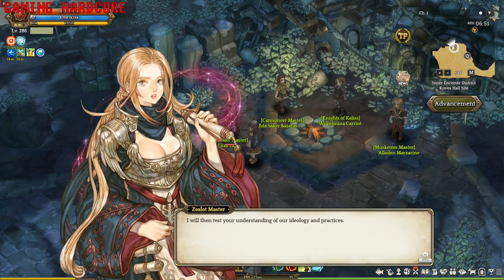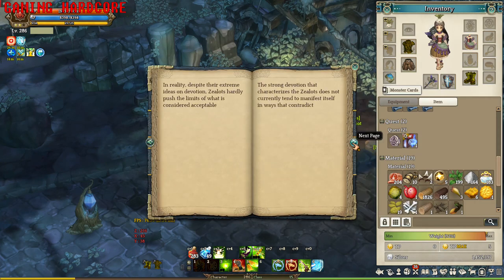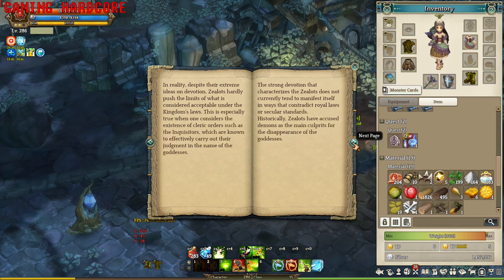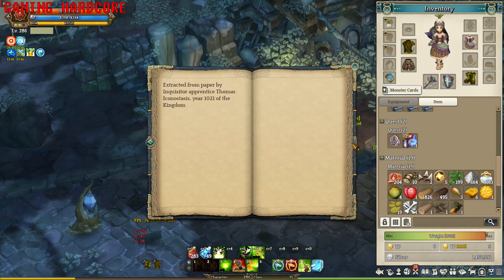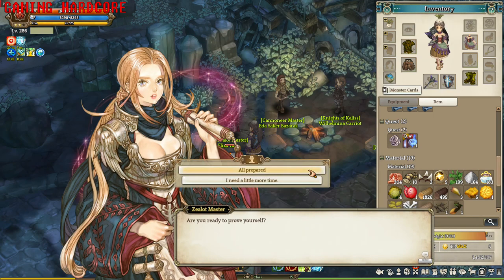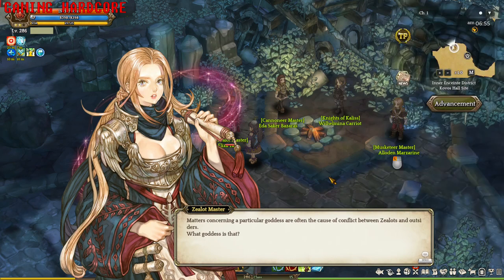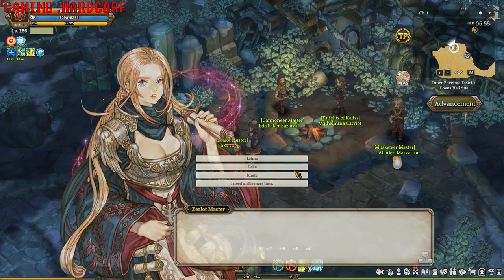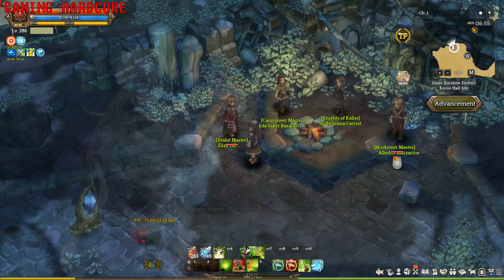Now that you have the book, you need to read it, because she will ask you questions that you can only find the answers to in the book. After reading, talk to the Sealot Master again and answer correctly to proceed to the next step. If you don't get it right, you're going to have to wait about 30 minutes to one hour to get another question, so don't screw it up.